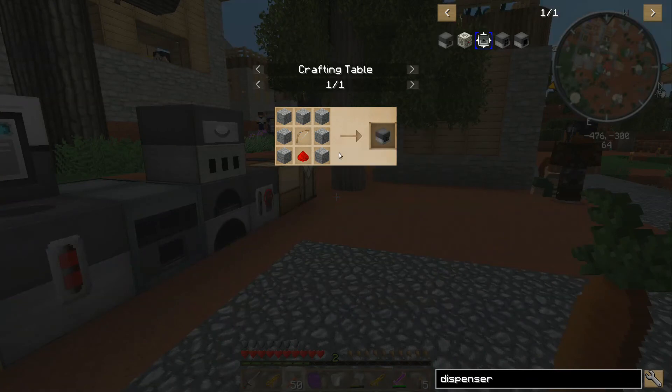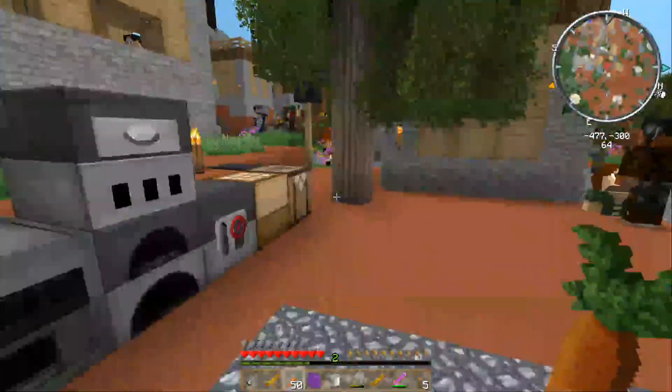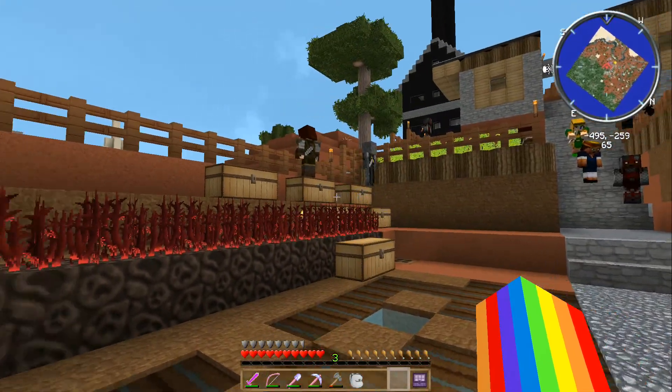So that's a dispenser, and it takes cobblestone, a bow, and redstone. Do we have any repaired vanilla bows? Yeah, there's some in the armor chest. A repaired vanilla bow.